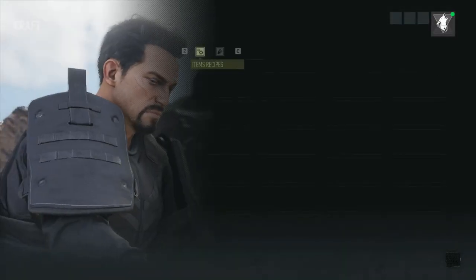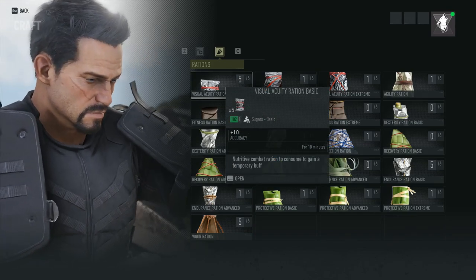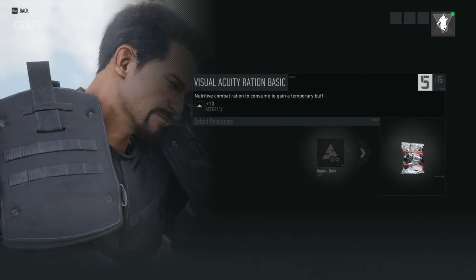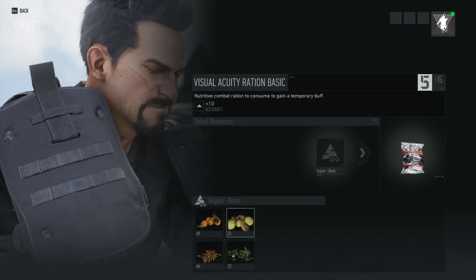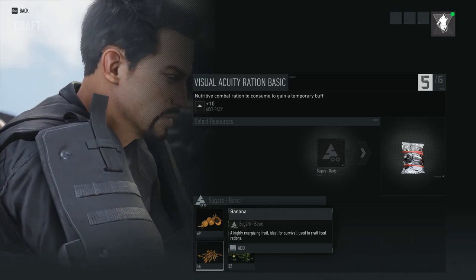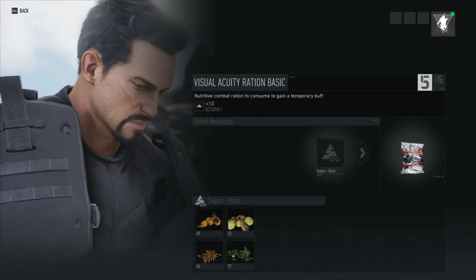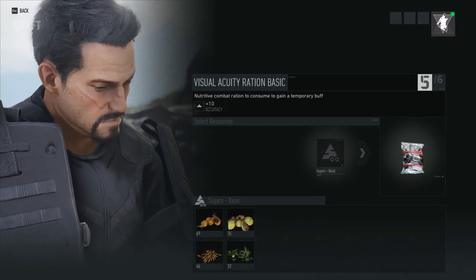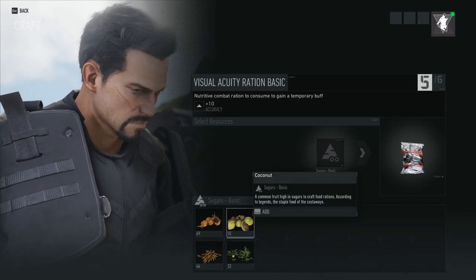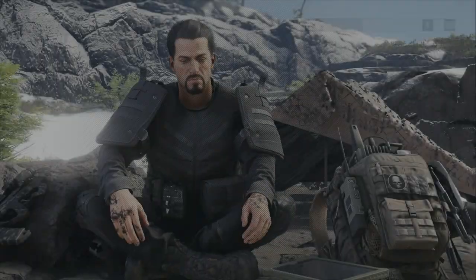So to start, you have to go to crafting and find a campfire — campfires are everywhere. You can also go to the hangout if you want. We're going to start with basic. Basic obviously has cheap ingredients; all you need is a basic sugar. Basic sugars are things like pineapple and bananas — stuff you can find normally around anywhere. You'll also have basic fibers and basic proteins. You can just plop down some pineapple or breadfruit or whatever and craft it.